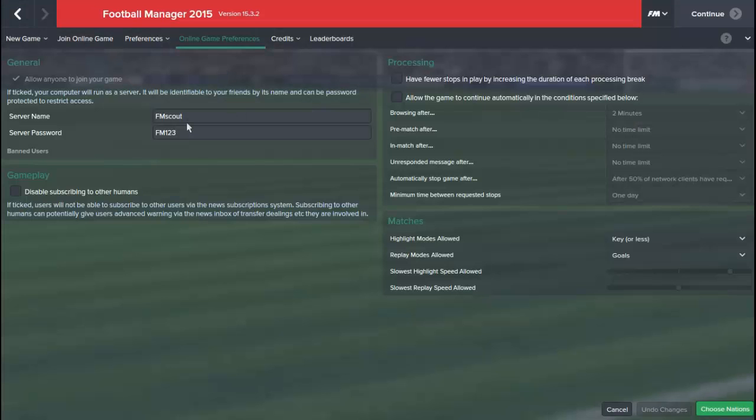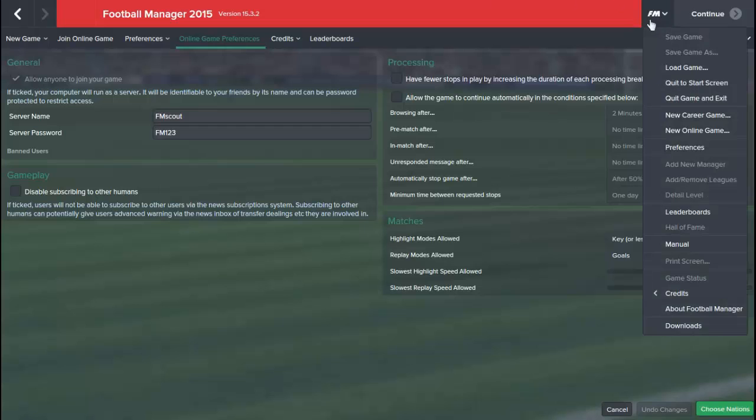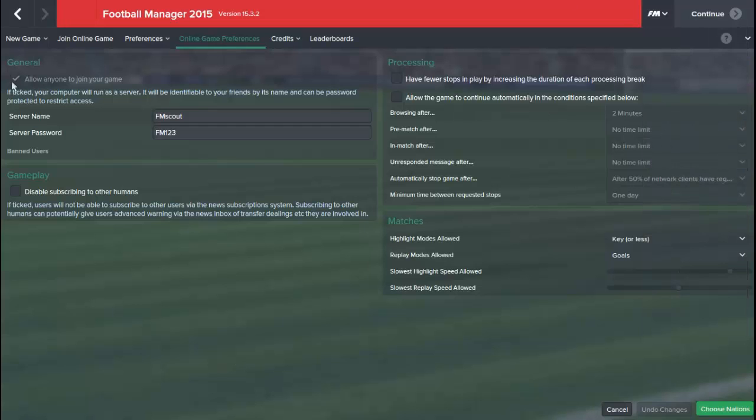So we'll go on to this and it will come up with the network settings — this will automatically be clicked. If you do want someone to join a game you've already started, you can go to FM, then Preferences, and click Online Game Preferences and click this. As we've already clicked Start Online Game, it's already automatically clicked for us. You want to choose a quite unique server name and server password so the person joining can easily find it.